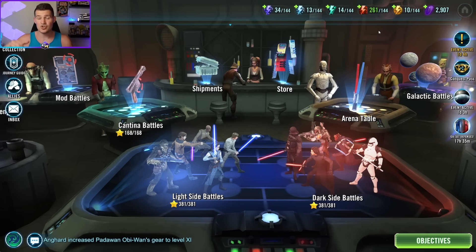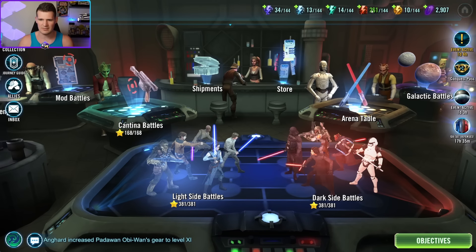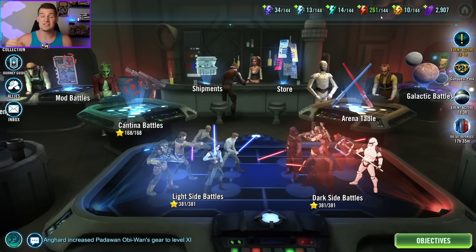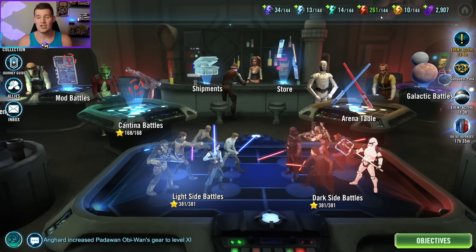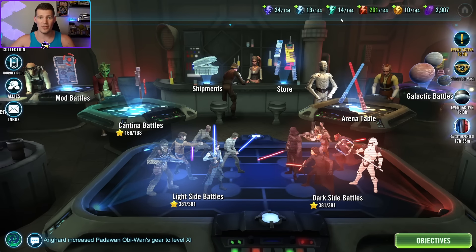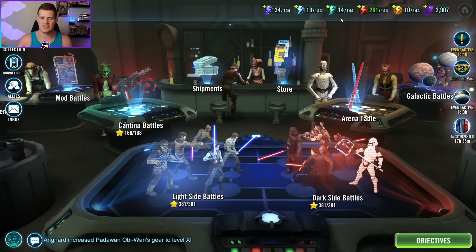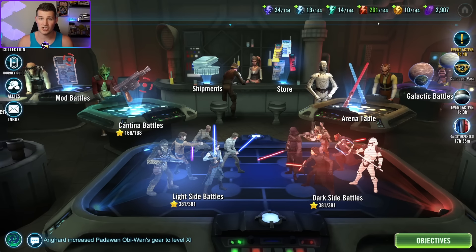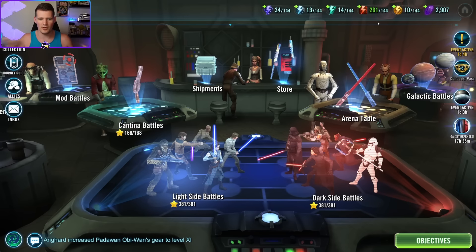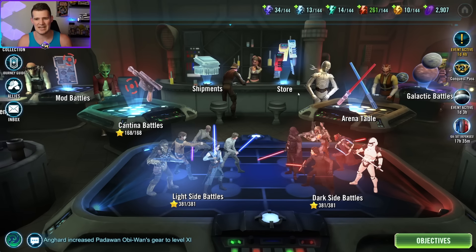We're going to purchase these crystal refreshes and go beyond the normal cap of 144. Your energy will stop naturally accruing once you do that — you'll see it shown in green, meaning it's locked. While that is a little bad, it is much more worth it in the long run to bank all this energy over several days prior, so that when the event hits you can unleash it all and get those extra Qui-Gon shards. He's not even farmable right now, so having 80 extra shards sitting to the side will be really nice.